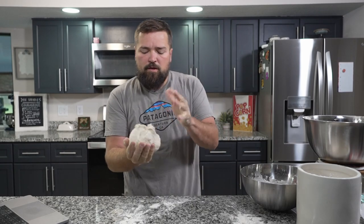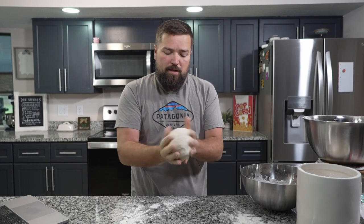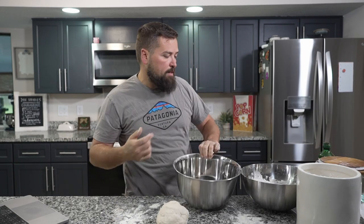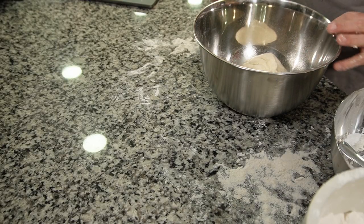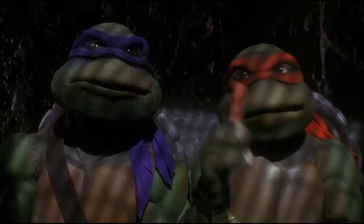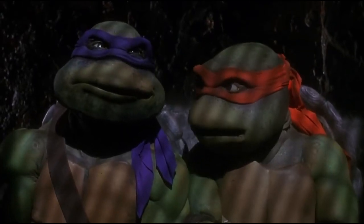I'm going to call this dough done — it's been about five minutes of kneading. I'll put it into a ball, grease the bowl, put the dough ball inside. We're going to set this aside, put a damp cloth over it for an hour and let it rise. Pizza dude's got 30 seconds.